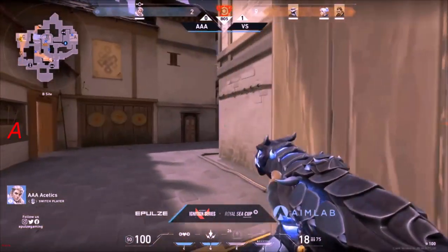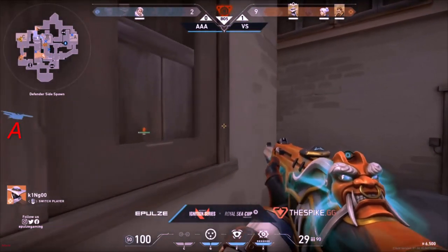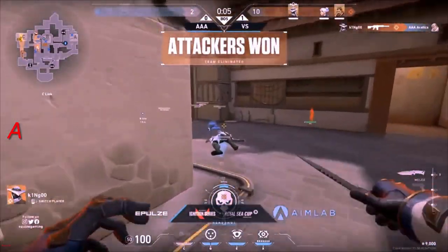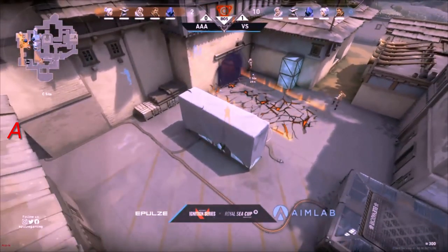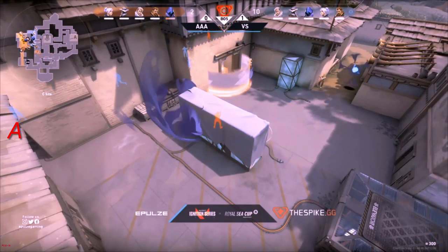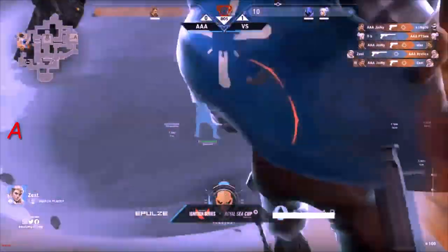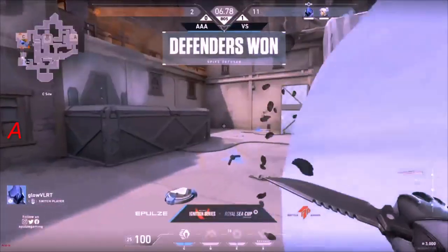Vision Strikers are so calm, cool, and collected — playing so disciplined. They hear enemies rotating towards A, leave RB there to contest and get the easy kill, making it a 1v3. Spike down on C. King waiting — hearing footsteps, backing up into Garage. Arrows raining down, Shock Bolt connects, but Omen stands his ground, using Paranoia. King finds the first pick and the second before Jinny trades him. RB finds the kill onto the enemy Jett. Jinny gets three kills but cannot get all five, as Vision Strikers get onto the spike.